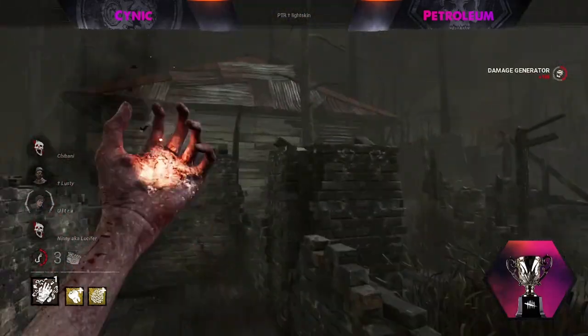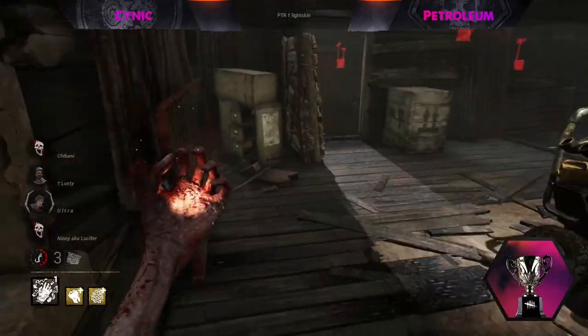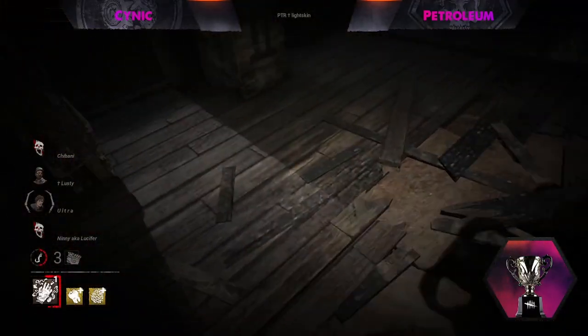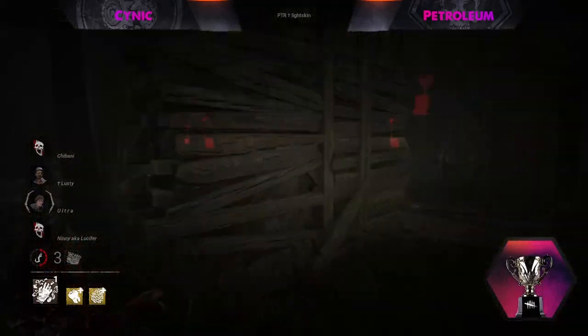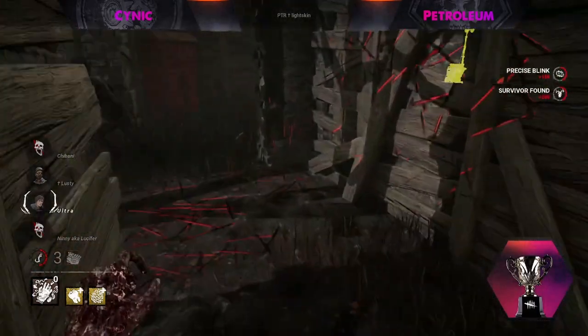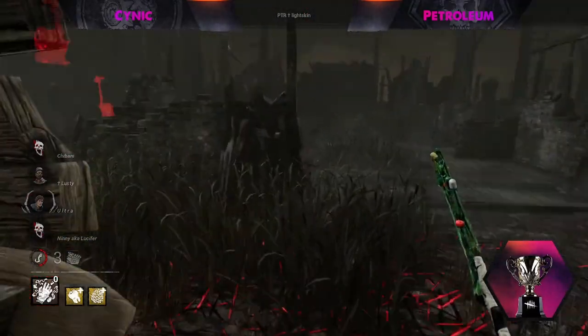We see Quentin back here trying to complete a generator — actually on three cylinders, so pretty far along. However, Colobrine Eruption is going to bring that down by 2.5 on the initial kick, 200 per second thereafter, and if they get a down it's going to be an additional 10% regression and potential incapacitation on the survivor on it. Unless they complete that gen now, that is going to be that.